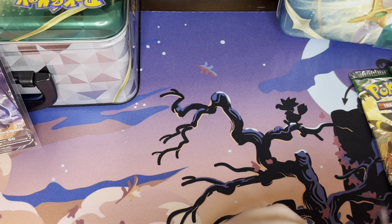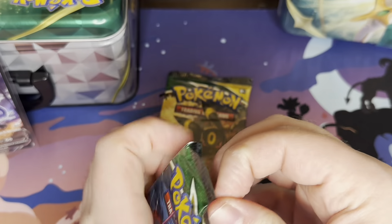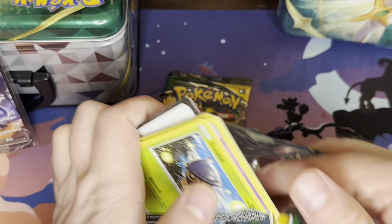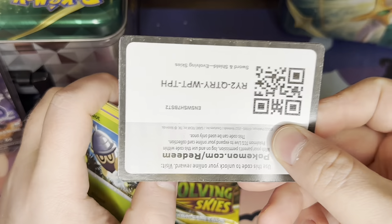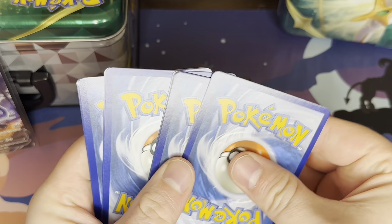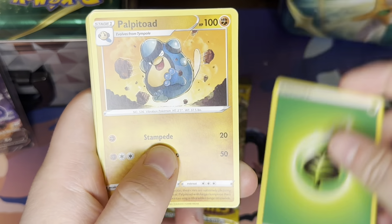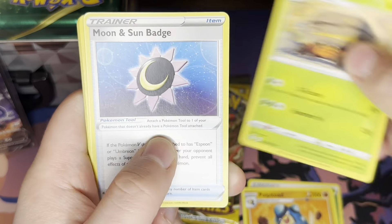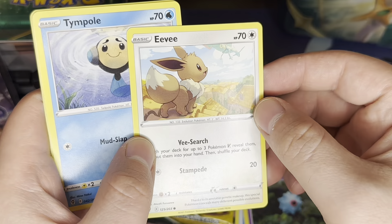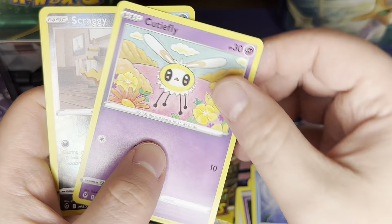All right, and then we, of course, have the main attraction: the two Evolving Skies. Don't get to open these as much as we would like. It's becoming harder and harder and rarer and rarer. C.Dot, Blue Bat, Eevee. I don't think I ever noticed that in the Eevee card, you have a Rayquaza in the background. I don't know how I never noticed that.